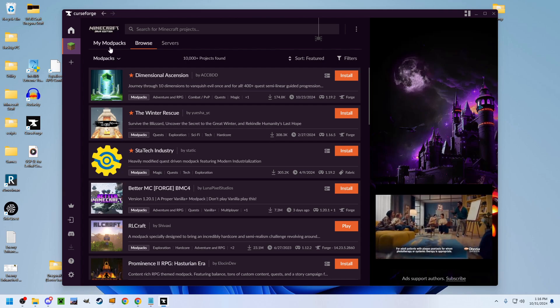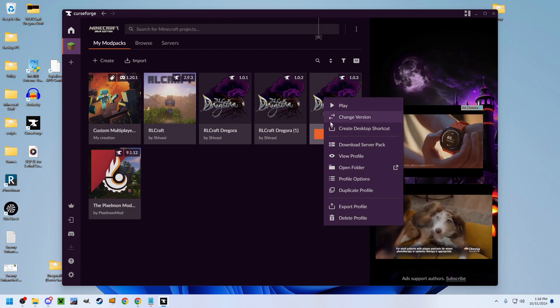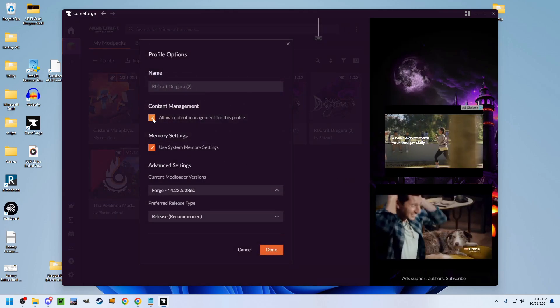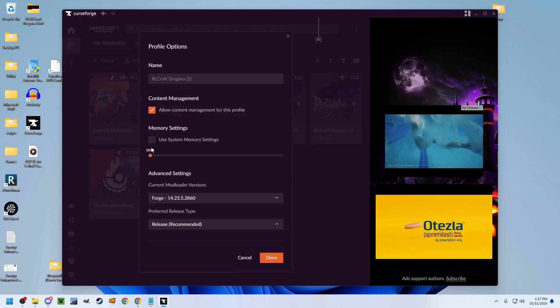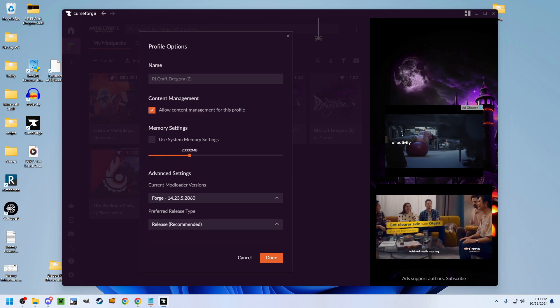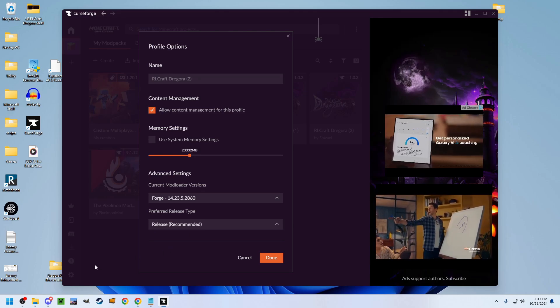Once your modpack finishes downloading, click My Mod Packs. Right click on the modpack you just installed and click Profile Options. Allow Content Management for this profile. Turn off Use System Memory Settings — you may want to set this to something, but it goes through whatever your JVM arguments are in your Minecraft.